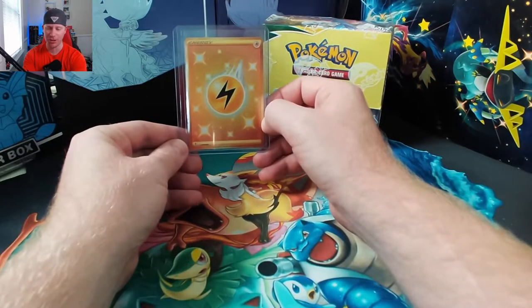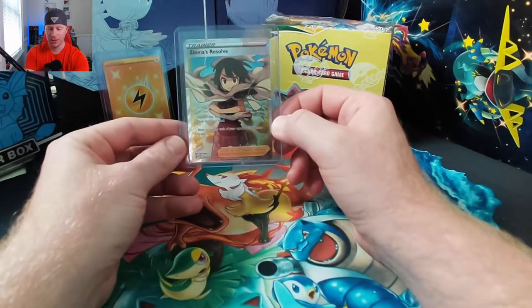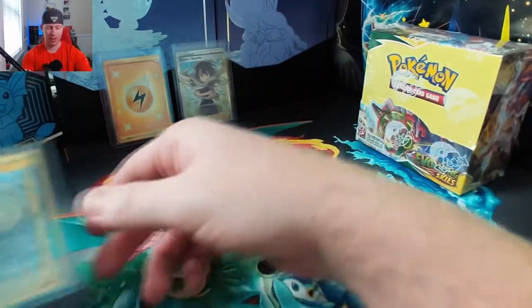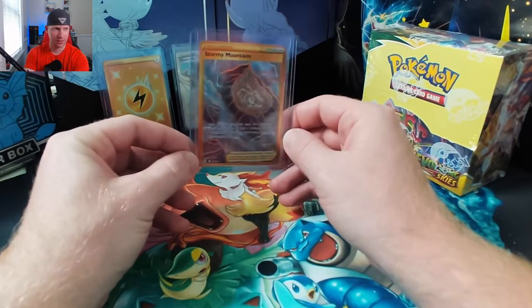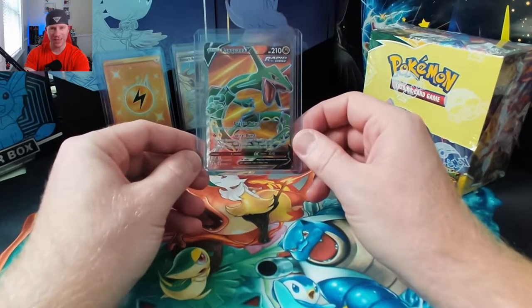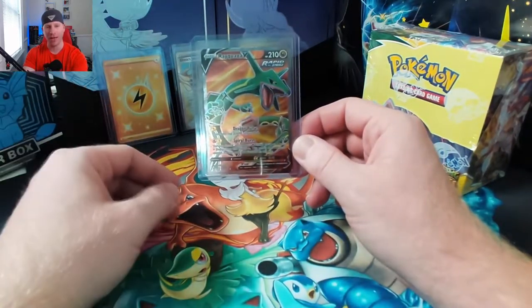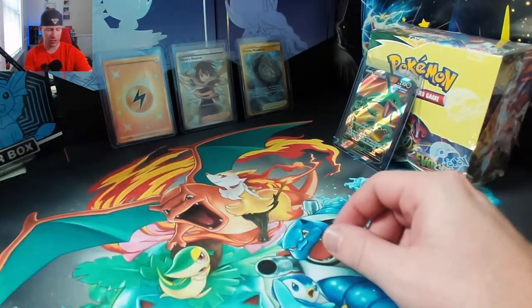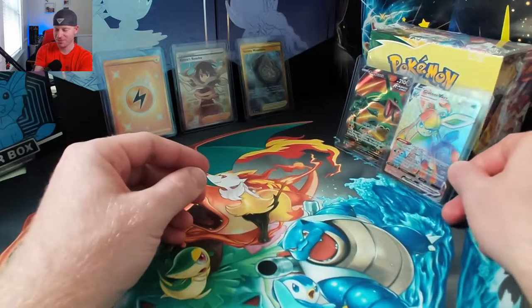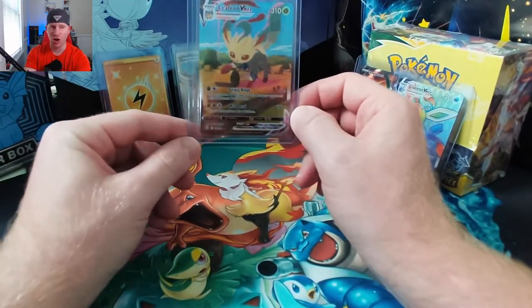First card was the secret rare gold Lightning Energy. Then the full art Zinnia's Resolve. Next, another secret rare — the Stormy Mountains, glaring off the protector. The full art Rayquaza V was actually the very first Evolving Skies hit card I ever drew — what a way to start the journey! Then the Blaziken VMAX rainbow rare. And last but not least, the biggest heavy hitter so far...